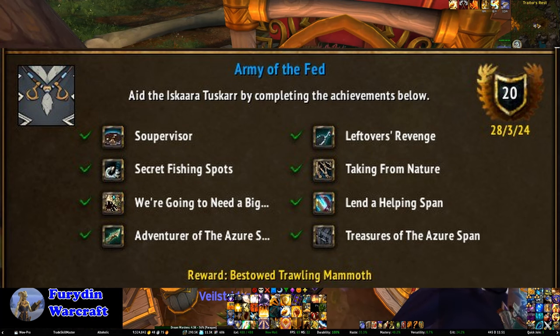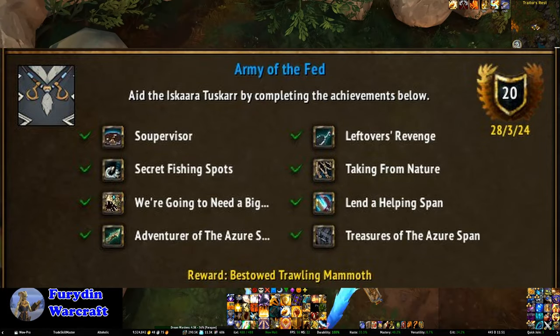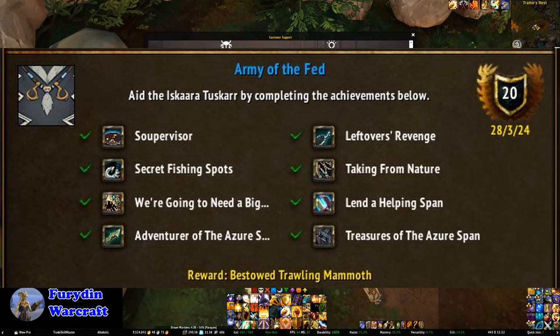Secret Fishing Spots requires you to unlock the special fishing areas around the Dragonflight zones. Highland Fishing requires Renown 6 with the Tuskarr and completing the highlands fishing quest. Ice Fishing requires Renown 10 and crafting an Iskaaran ice axe from Tavio. Lava Fishing requires Renown 15 and crafting a polished basalt bracelet from Tavio. Tavio is basically the hub for unlocking all of this stuff, so if you keep an eye on him as you level up your renown, you'll basically not go far wrong.